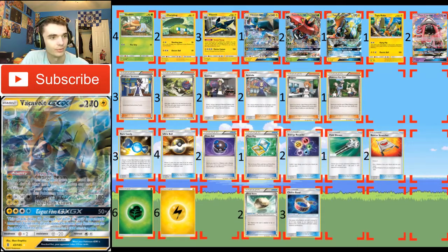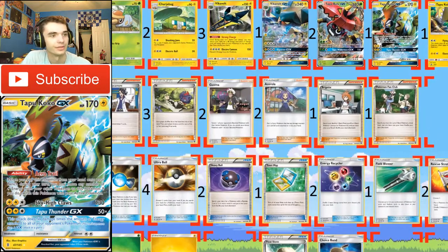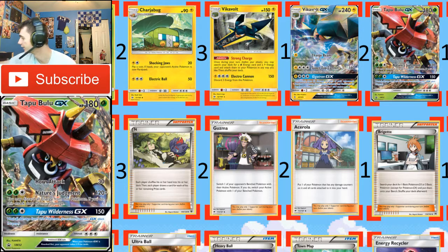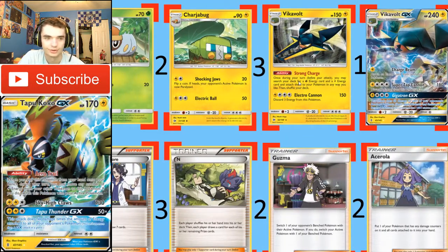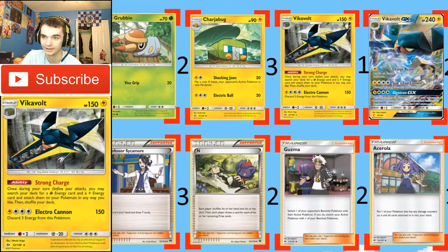This is the exact list I ran. Four Grubbin — usually decks run three, some only run one Chargebug. Three Vikavolt, I tried to get two out per game because sometimes I'd use one to attack. It helped me out a lot in the Ninetales match with Luminous Barrier, or just a beam to GXs, so there's only 150 to it — just an easy knockout. Vikavolt itself has the ability Strong Charge, where once during your turn you can search your deck for a Grass and Electric energy and attach them to your Pokémon any way you like. So you can ramp up two energy per turn plus one from your hand — that's three energy.